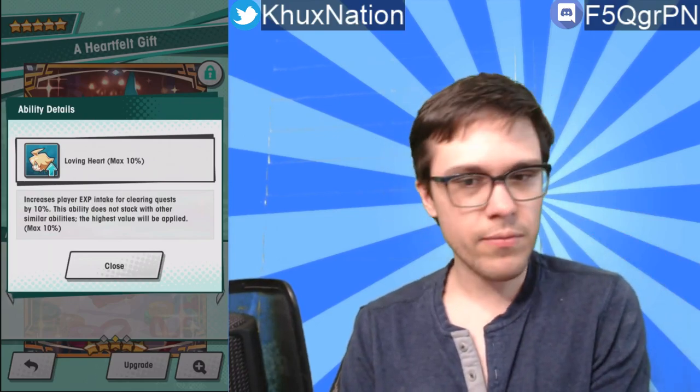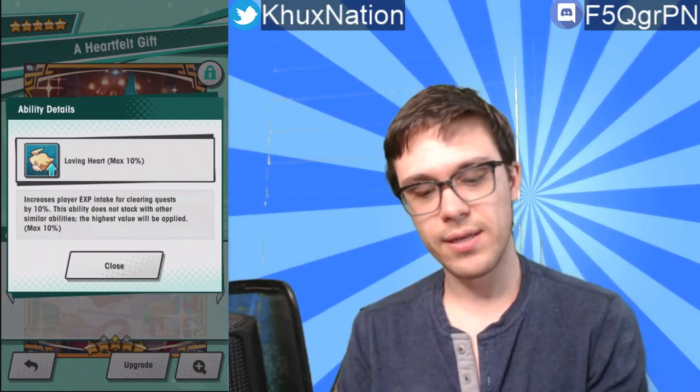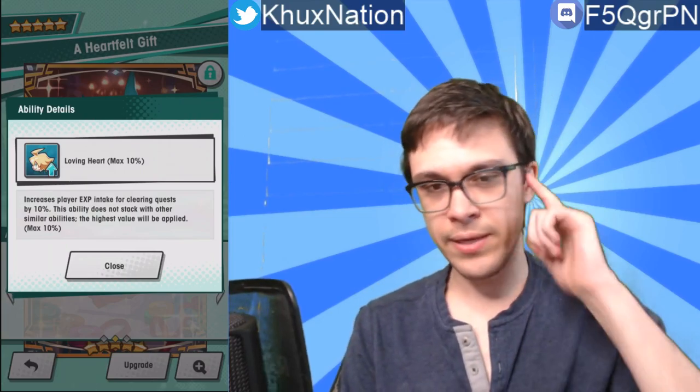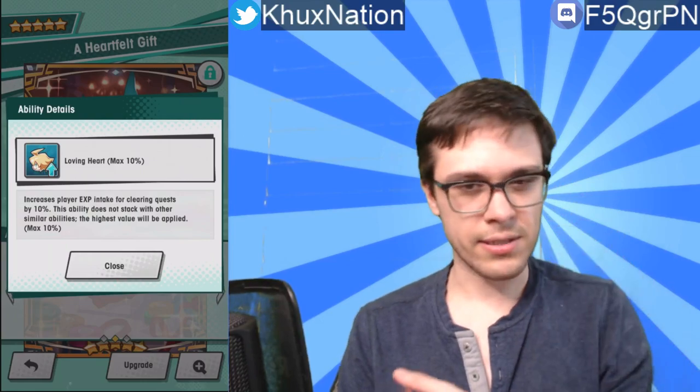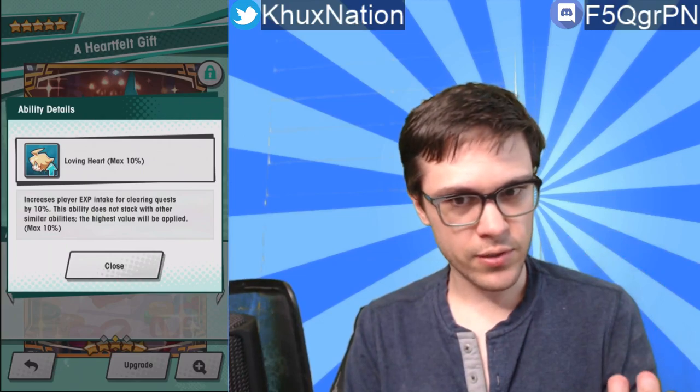Especially if you're a newer player this can be very helpful. Even right now I'm around level 94, and it's getting really hard for me to level up these days. So I just throw this on my healer, because my healer doesn't need nearly as many worm print stat abilities compared to my other units. I throw it on my healer just to get at least a little extra EXP to help me level up slightly faster. This is pretty useful and unique — you don't see this anywhere else in the game.